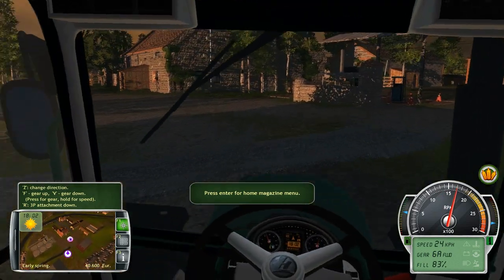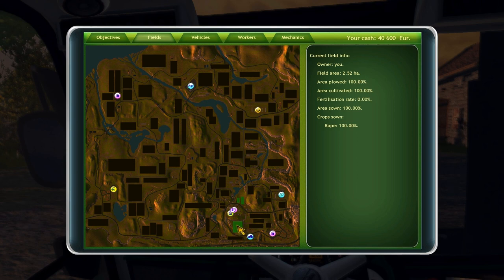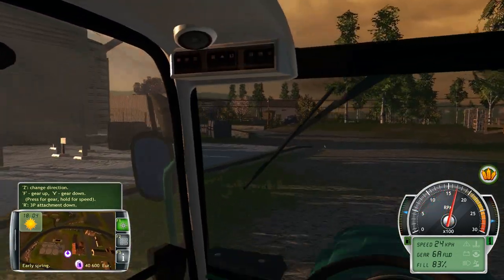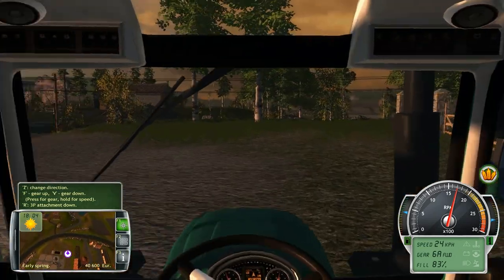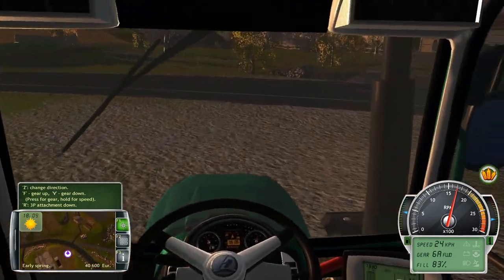The one field we purchased is already planted so we don't have to do that one. Going to the menu, this one's already sown in rape, and we're going to sow these two with wheat. The reason I'm doing wheat is the only silo I have at the moment is for wheat. I could upgrade and add more, but I think we'll hold off on that for the moment. We've got $40,000 so we're in decent shape.